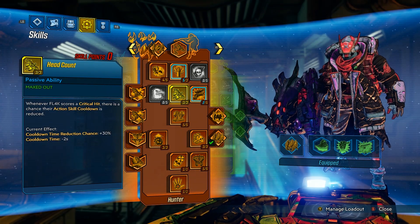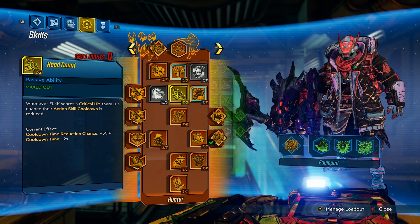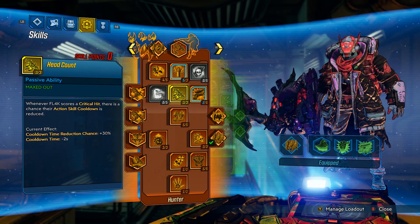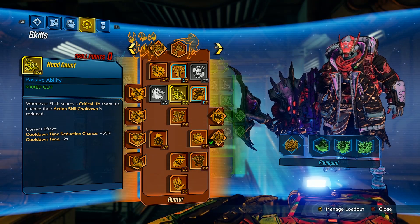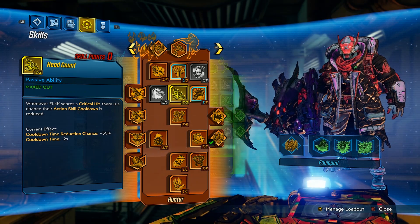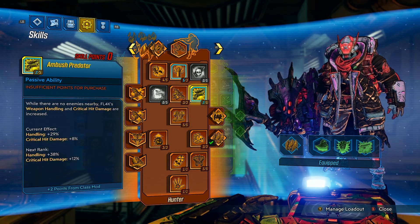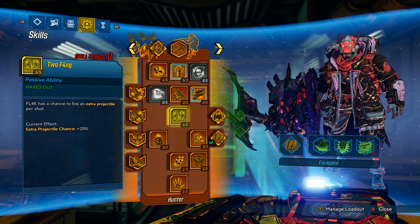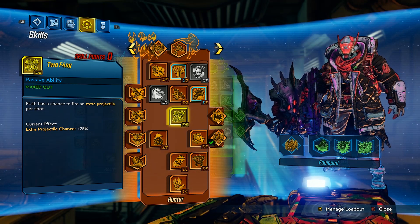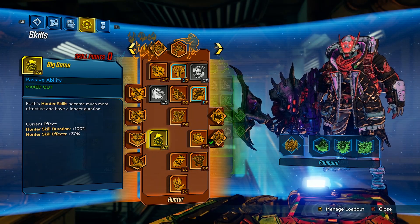Next up we have Headcount: whenever Flak scores a critical hit — which you will be doing all the time — there is a chance their action skill cooldown is reduced. This is pretty important because we're going in and out of Fadeaway constantly. The normal cooldown of Fadeaway is usually 45 seconds but with this we can be inside Fadeaway more than we're not. The whole time we're in Fadeaway we'll be shooting unlimited critical hits. Two Fang is returning from Borderlands 2: it gives a 25% chance to fire an extra projectile per shot, which is super helpful for scoring critical hits and getting ammo refunded.